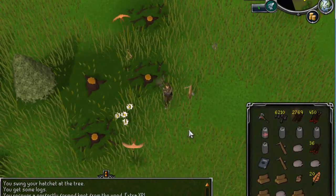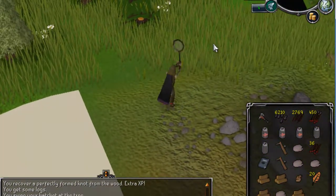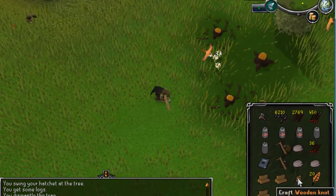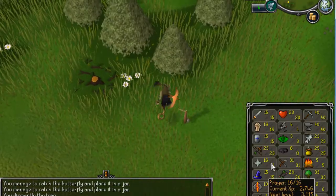I've been playing RuneScape a lot more this weekend. Been working on hunter, trying to get an impling in or two. I'm trying to do clue scrolls actually right now. That's why you see all those iron arrow tips.